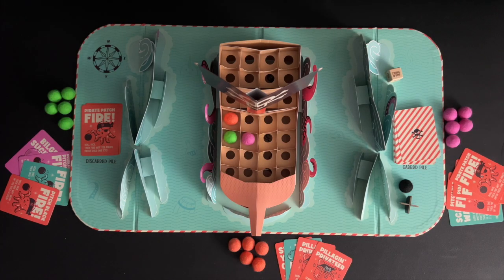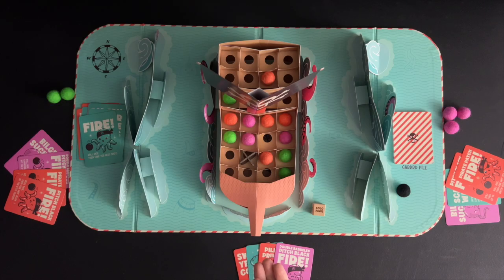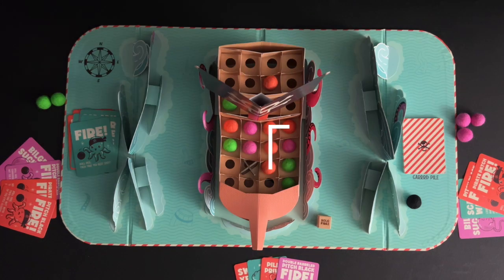Play moves clockwise left to Orange and players will continue to take turns. The first player to link four of their cannonballs wins the game. Here, Orange has linked four of their cannonballs to win this game.